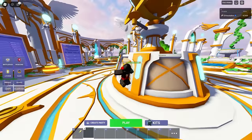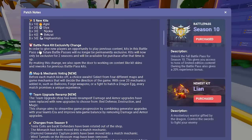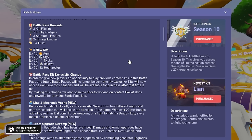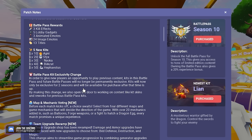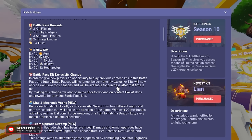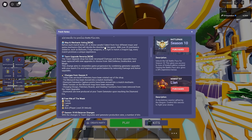A big change is the battle pass kit exclusivity. Kits will now only be exclusive for two seasons and will be available for purchase after that time. This applies to future battle passes — so after Season 12, you'll be able to buy Season 10 kits again. It doesn't apply retroactively to older seasons like Area. Honestly they should probably do this retroactively too just to keep things less confusing.